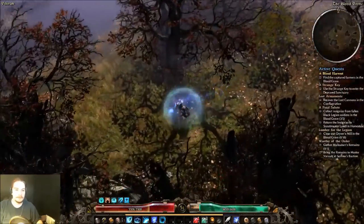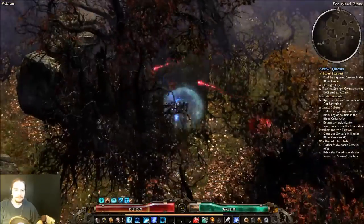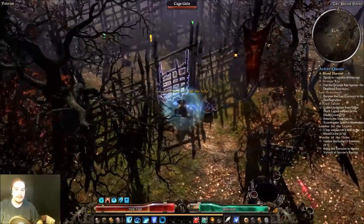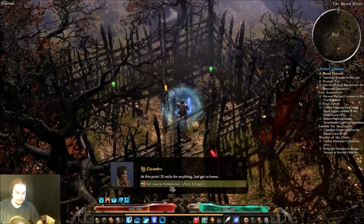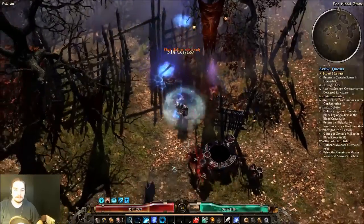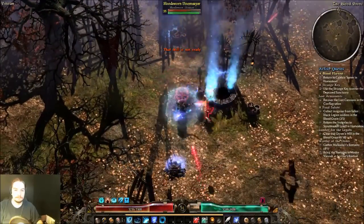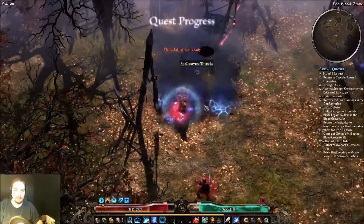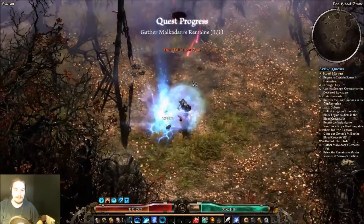And there's a Devotion Shrine out here. The prisoners are going to be in one of the cages out here and it's going to be random - you Riftgate them back to Homestead. Oh look, the remains are right here. The remains are also going to be in a couple of random spots, as are the bodies of the Scouts.